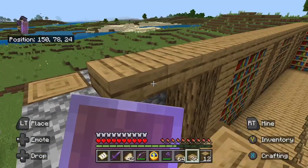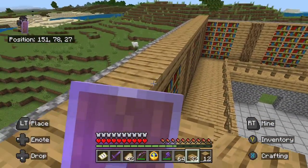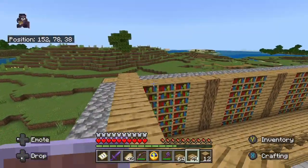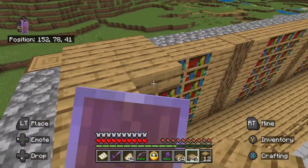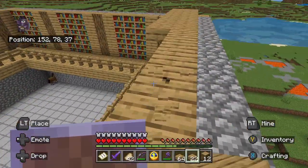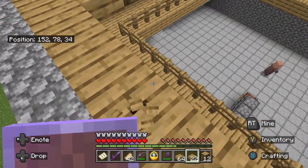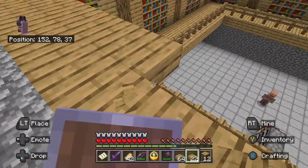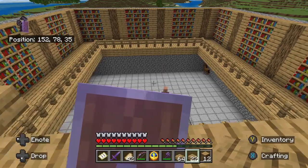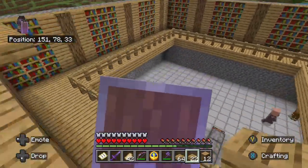We've got 20 blocks, so let me count: 1, 2, 3, 4, 5, 6, 7... I've hit a bit of a roadblock because I want it to be a bit more even in the centre, with only one wooden fence coming down. I guess I can work with four of them though. Let's find the exact centre. For now, we're just going to make this part and then you'll see what I'm going to do — some people probably understand already, but if not, you'll see.